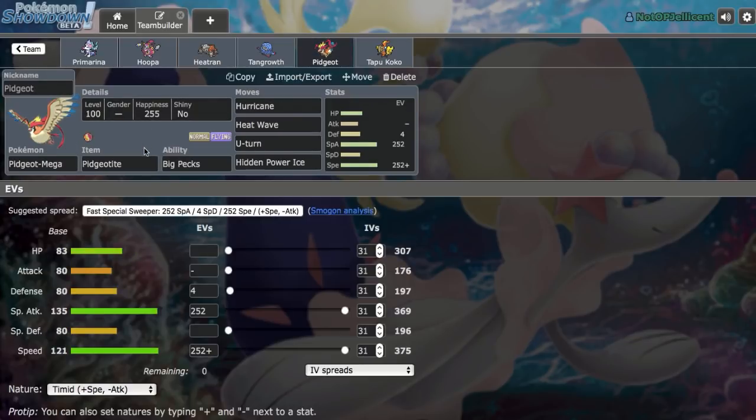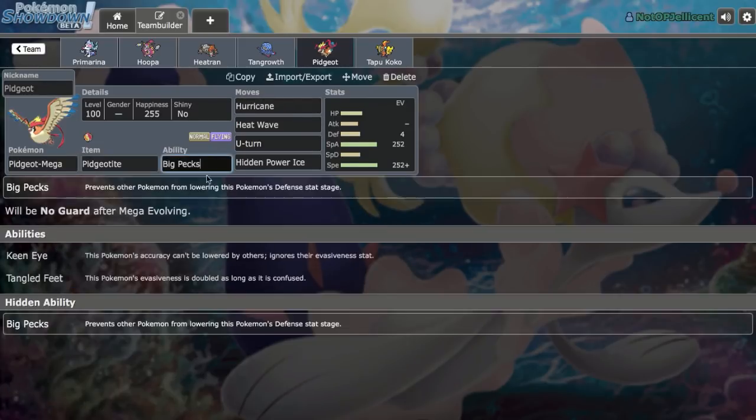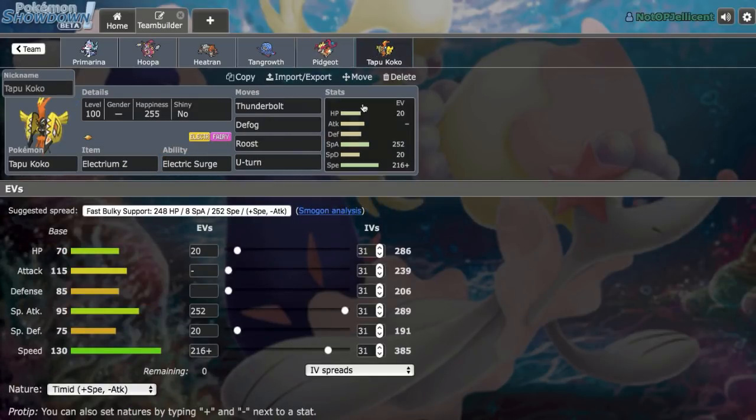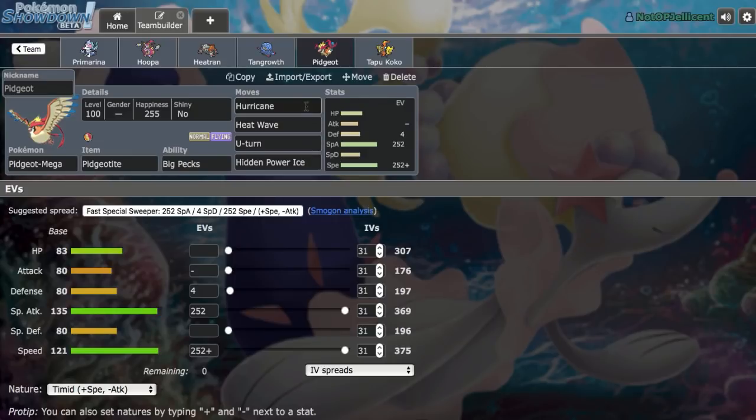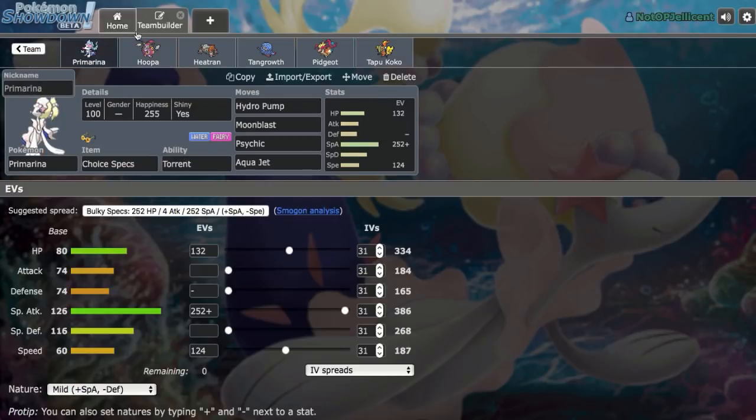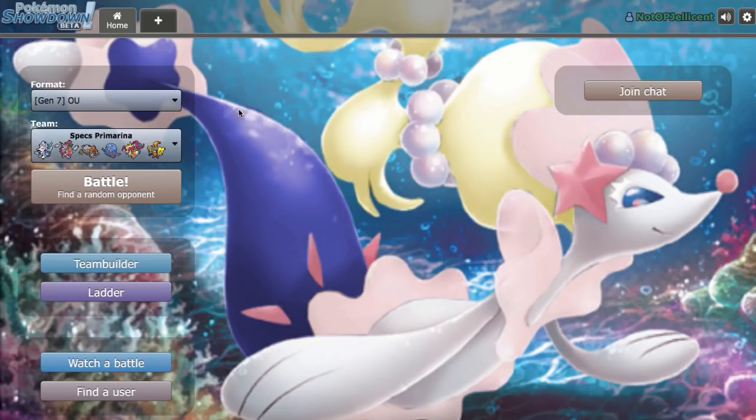Then we have Mega Pidgeot, which is kind of a unique Pokemon, but it's been doing work when I tested this team. Hurricane with No Guard is really nice — love not missing attacks. It forms a nice U-Turn core with our Tapu Koko. Hidden Power Ice over Hidden Power Ground, just because we have ways to break through Heatran with Hoopa and Primarina anyway. Did a lot of work during testing, so hopefully we can continue that.